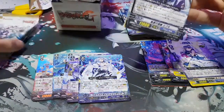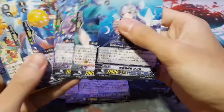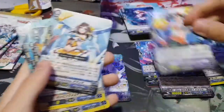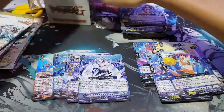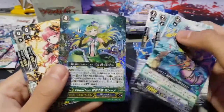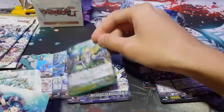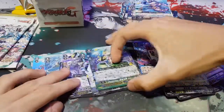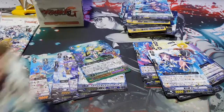Last three packs. The fourth one — nothing much, we got a Duo, Chocho, and the rest are commons. Next pack — oh, we got the chill Chocho, one of the Chocho G Guardians. That's fine.